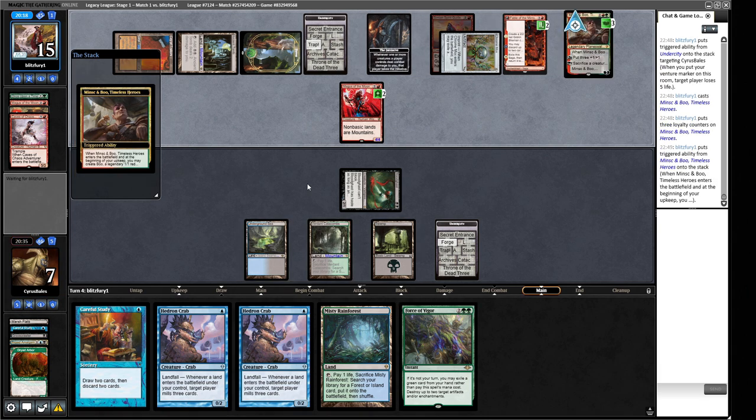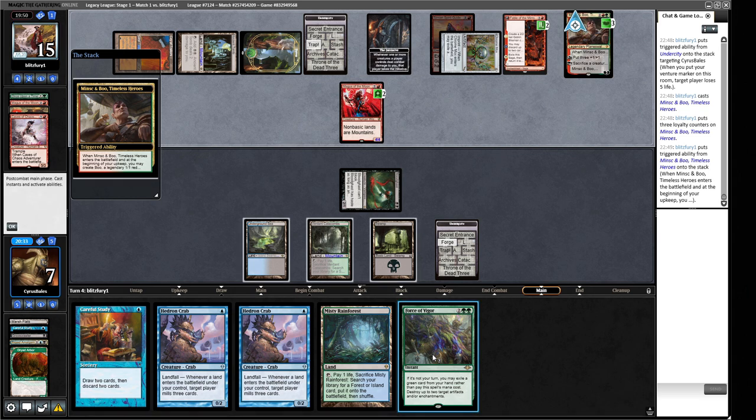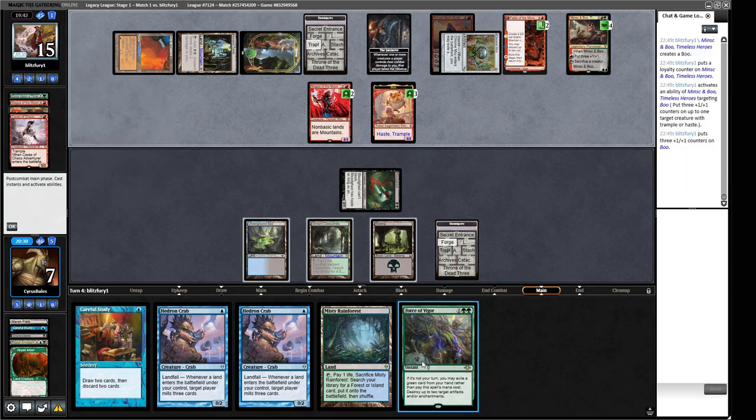Minsc and Boo — post-combat? That's so weird. Why would you not just play that straight up? This is also a good demonstration of why I don't actually like Force of Vigor at the moment in decks that can play things like Abrupt Decay. If you watch my Green-Black Depths video — I don't have Force of Vigors in it, I just have four Abrupt Decays. I understand why Force of Vigor is in here because Leyline of the Void is a big issue.